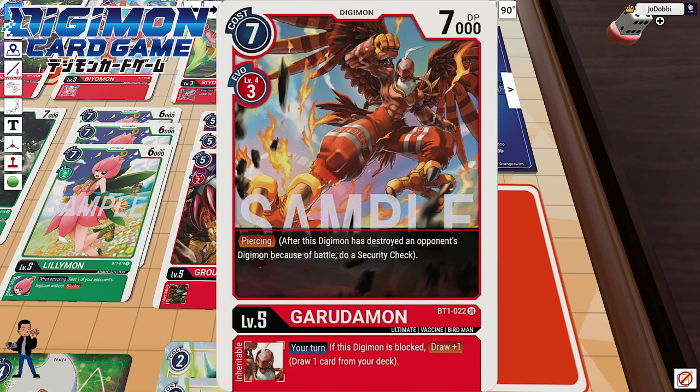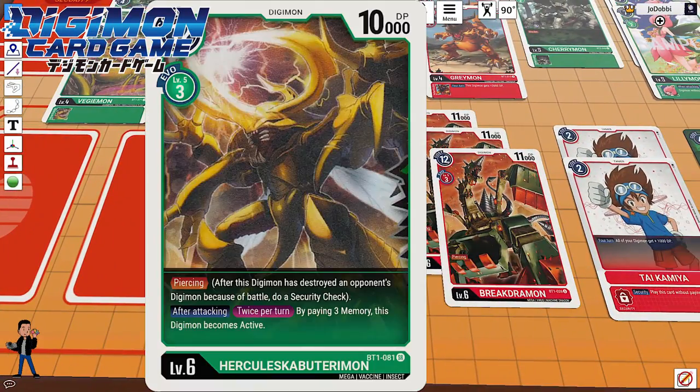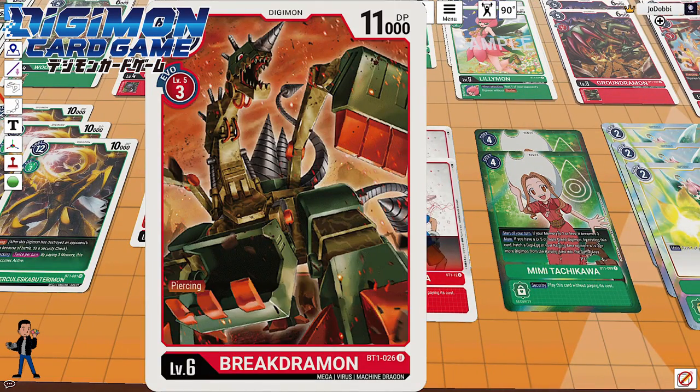Getting into the megas — three copies of Hercules Kabuterimon with piercing: after this digimon destroys an opponent's digimon in battle, do a security check. That's the premise of the deck — handle my opponent's board and after attacking twice per turn, I may pay memory to make him active again, which is pretty powerful. Three copies of Breakdromon, three cost to play, level six at 11K DP — a little lower than average for a level six, but it also has the piercing effect to take care of my opponent's board and get a security check in.